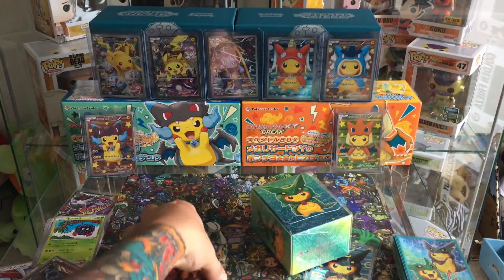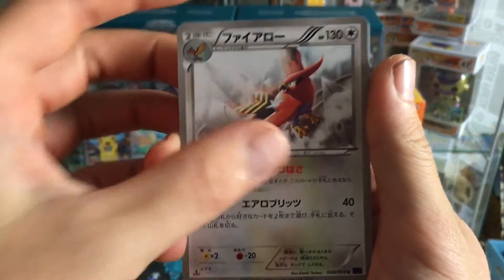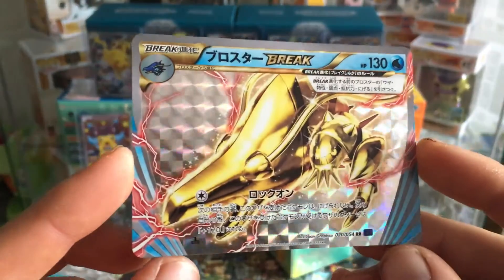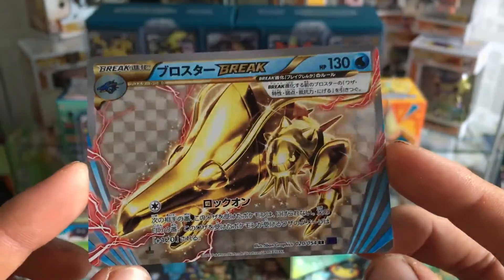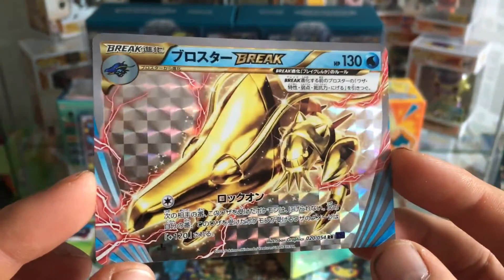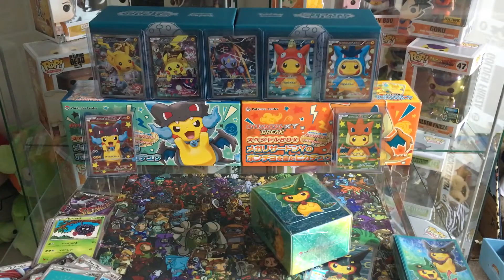One packet to go — can we get another EX? We've already pulled one so I'm not desperate. Let's go — Litten, Clink, oh! Can't complain at that — a Klawf Break! Klawf Break — you guys can correct me on the name. This is actually one of the cards I failed to pull in the English booster box. The Japanese border definitely adds a little something extra. Never really a fan of the Break cards though — full art and EX all day every day.